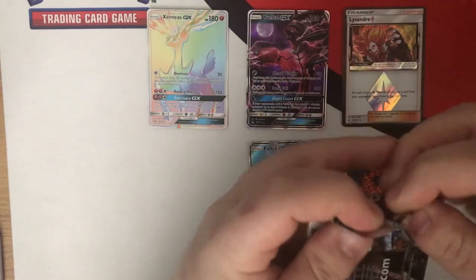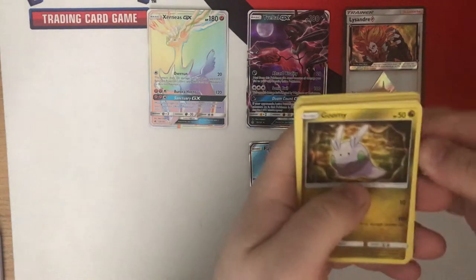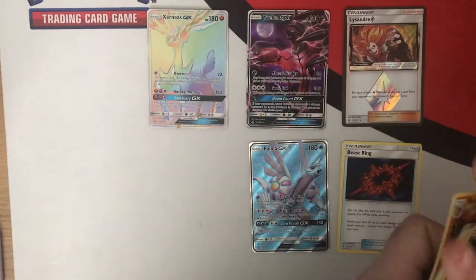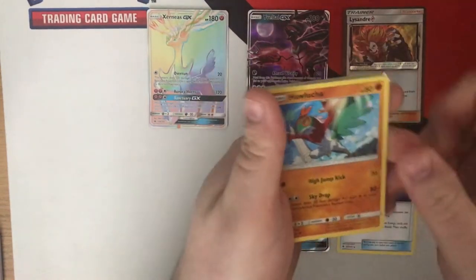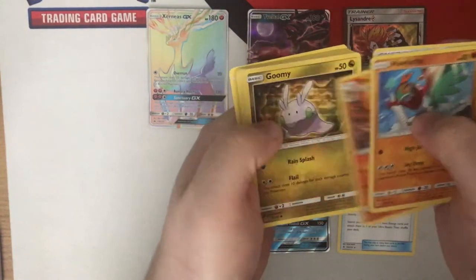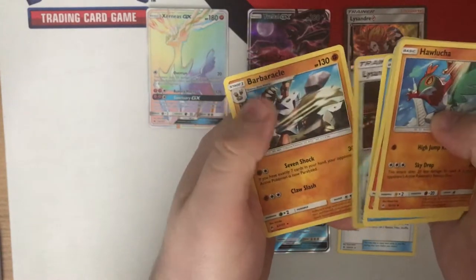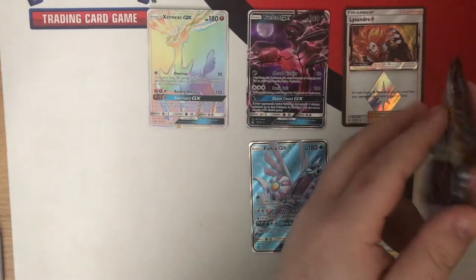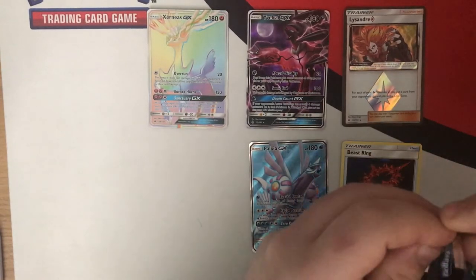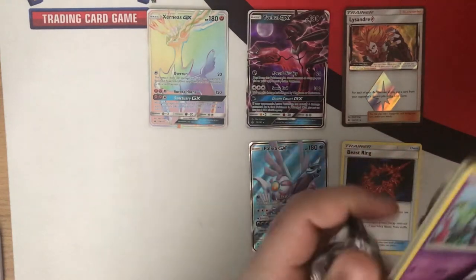Second half — pack nineteen. Unit Energy, wrong Goomy. Mage, Lysander Labs, Barbaracle. Lysander Labs is pretty decent in the right kind of deck, should be useful. Not something I'm particularly excited about personally, but it might see some play.